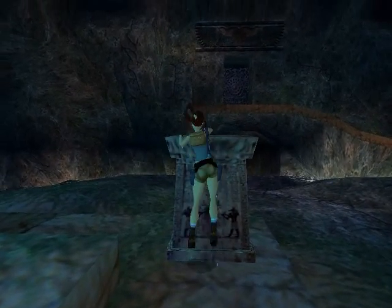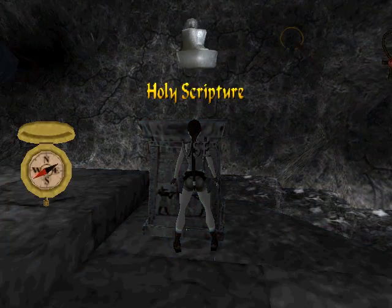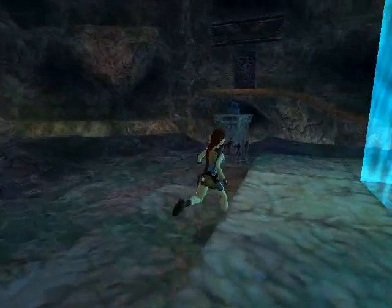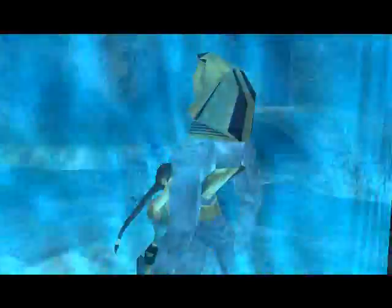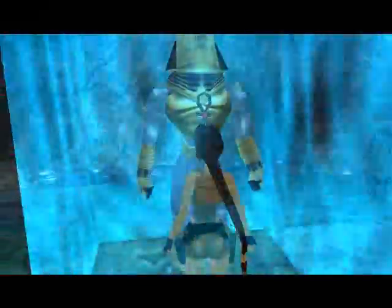This will activate a little mini cutscene where Lara will put the armor that she's been carrying around for ages onto the actual guy there, and then it activates a full cutscene. I'm trying to get her to run and go in. I can't do anything right now.